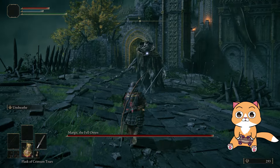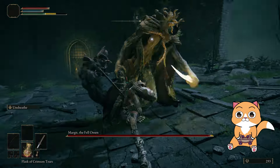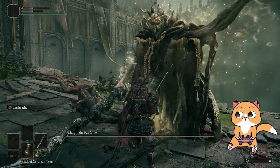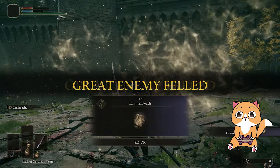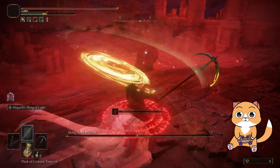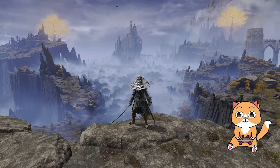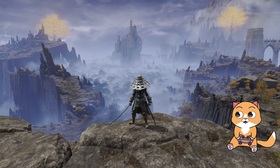And that's it! Use this knowledge wisely — resist the urge to spam the attack button, play it cool and observe. Watch the enemy's moves so you can time your dodges perfectly. It's all about patience and precision. Do yourself a favor and invest in vigor: more health gives you that extra edge to survive more attacks and stay in the fight longer. If you found this video helpful, consider subscribing, and if you have any questions, leave them in the comments.